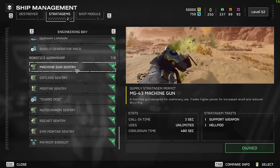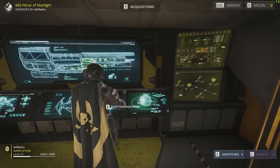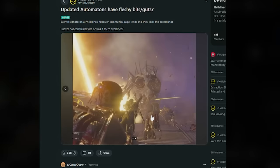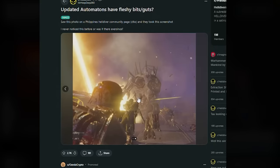It doesn't look like we have any new stratagems right now. Someone was saying there was a bug where you can't actually buy them, but I don't have enough orange credits right now to even test that — let me know in the comment section down below. Also, has anybody noticed this or is it just me? The automatons have fleshy bits and guts. Maybe I wasn't paying attention, but I never even noticed that. These automatons — the berserkers — have like guts on the inside. Apparently people are saying it's always been there.